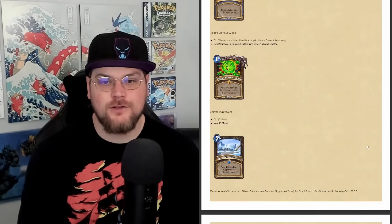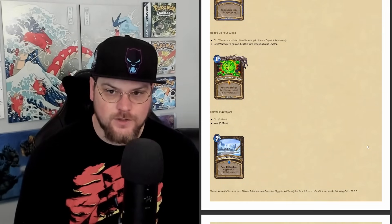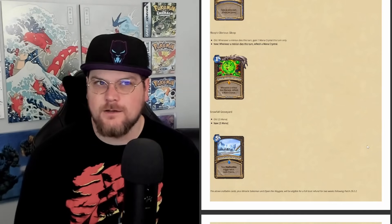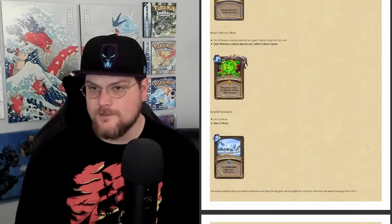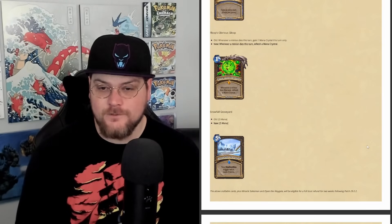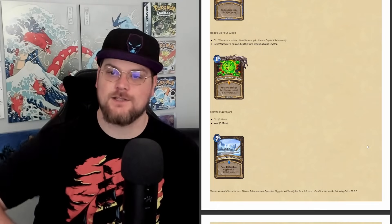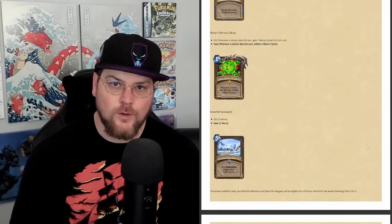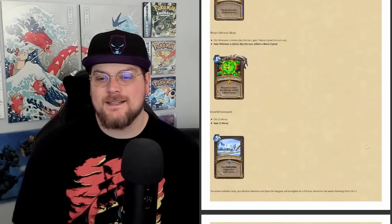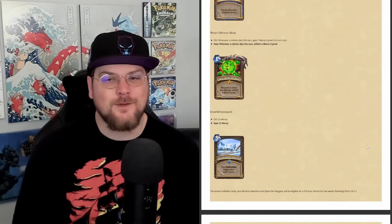Floop's Glorious Gloop is going from 'gain a mana this turn only' to 'refresh a mana crystal.' Floop's Gloop will probably still be a pretty good card in some decks, but for Gloop Druid where you'd be dealing 50 damage with Forbidden Fruit — because the mana gain could get you up to like 50 — you can't do that anymore. While I very much support this change, it is kind of a sad time; it was the last big funny Druid tool we had left after losing so many.